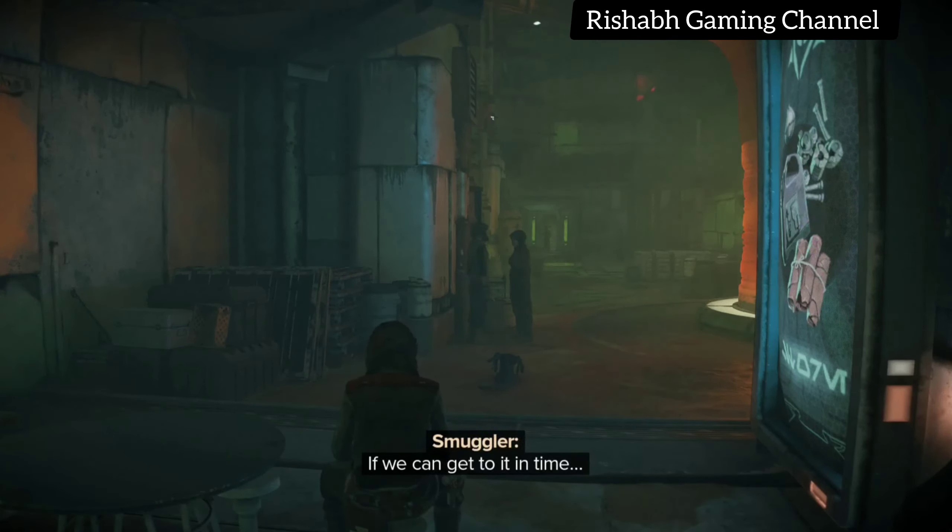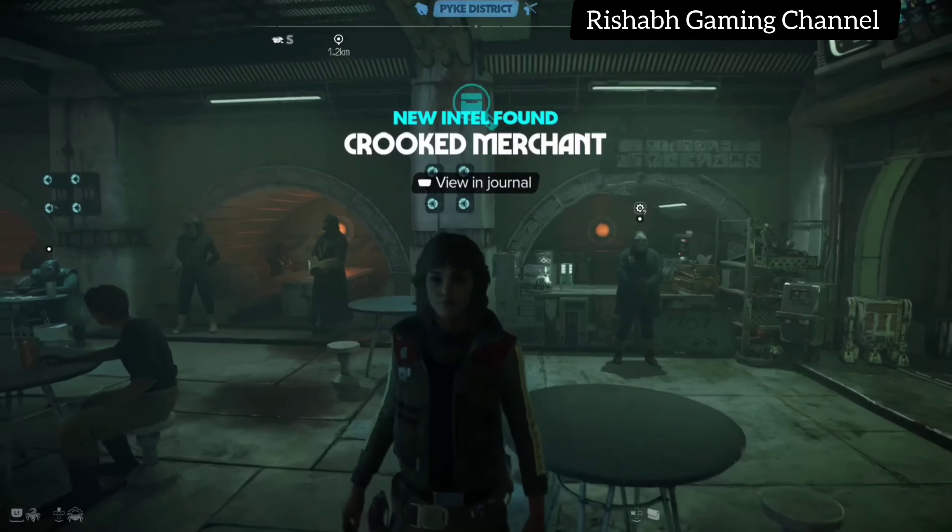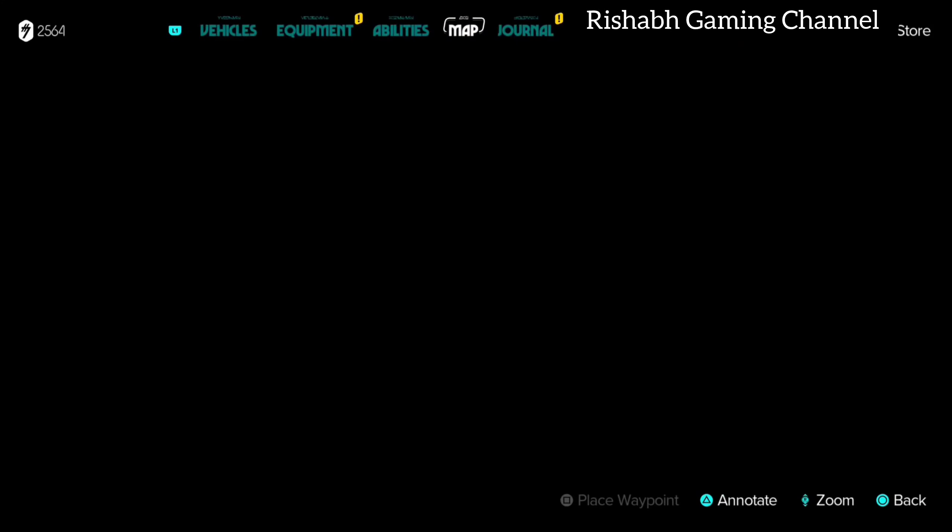We can still fix this. I found out he stashed everything in a building on the other side of the Pike District. We just need a data spike, and we can get it all back. If we can get to it in time.